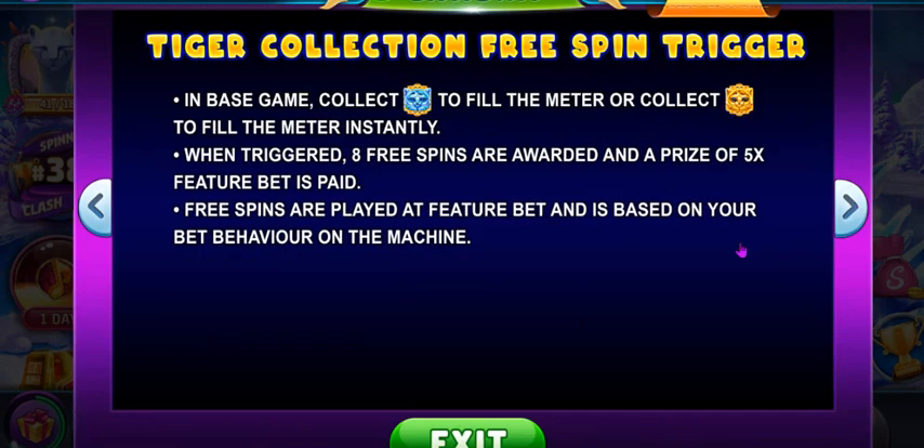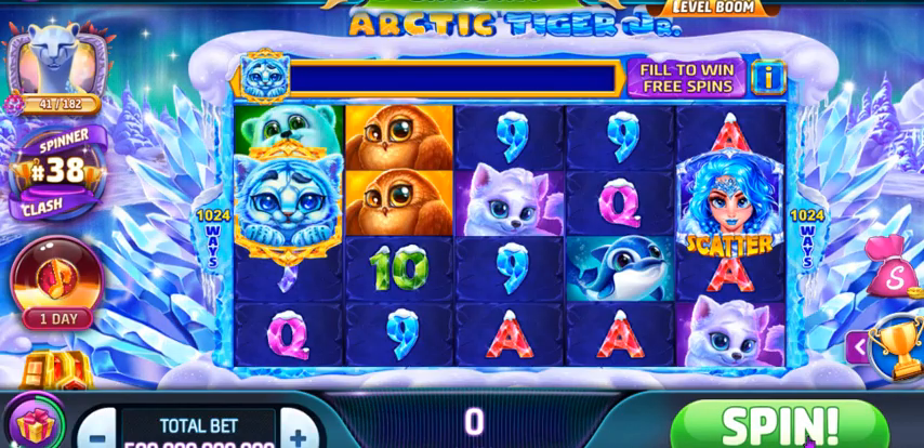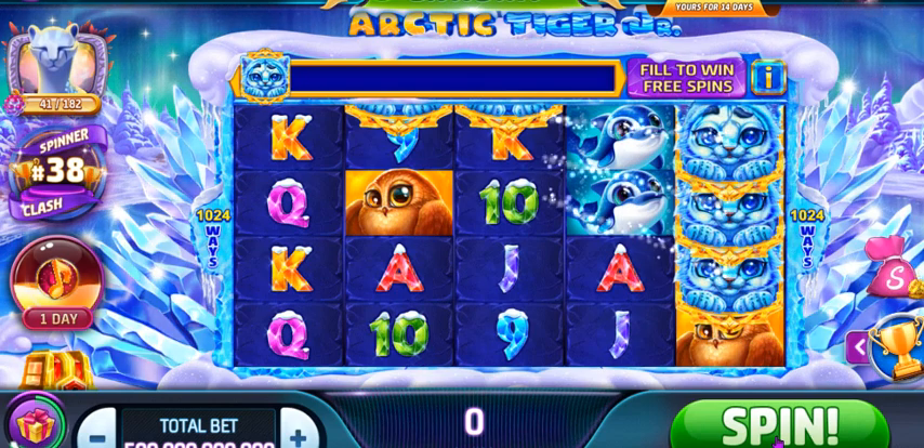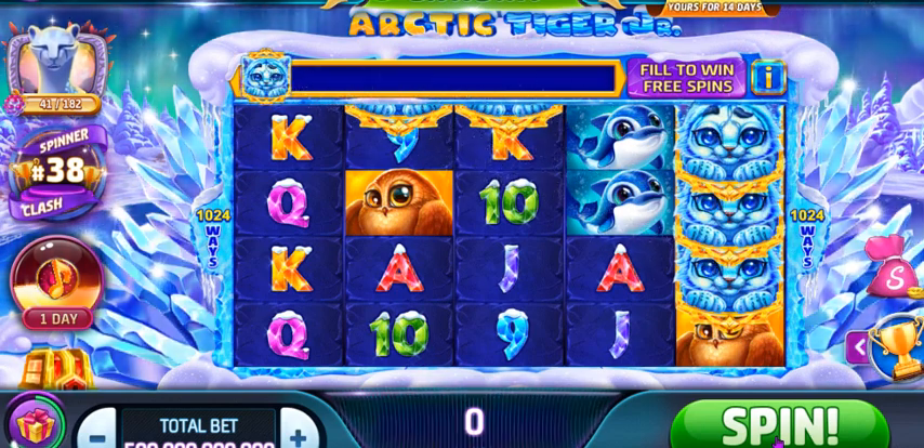It's a fun, cute game. It's got the classic Arctic Tiger feel, and it comes with the cute graphic visuals of the juniors. I like the mechanic of how it transforms during the free spins. So it has a lot going for it — it's quite enjoyable, relaxing on a Sunday. What else to do but spin?